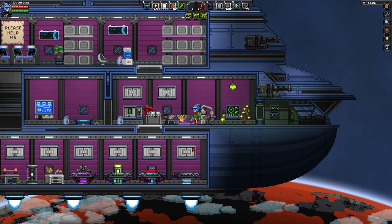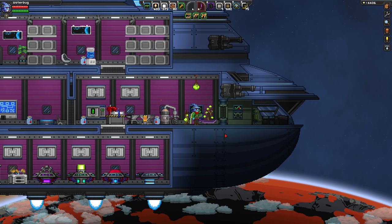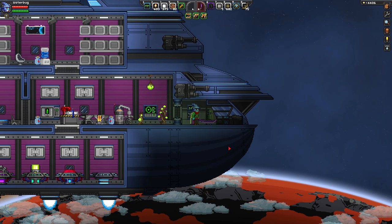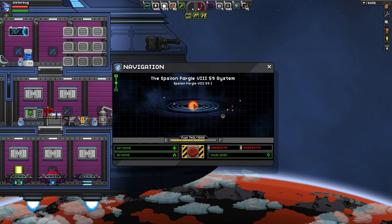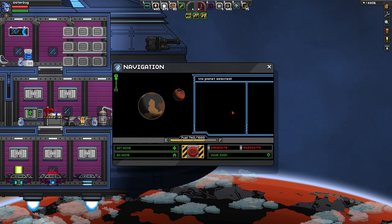Last time we got access to the heat suit, which will protect us from hot planets and fiery stars. We explored a dead star, killed a stupid penguin with a mech that was doing way too much damage, but we killed him. And we came to this new star system — Epsilon Fargo 859.